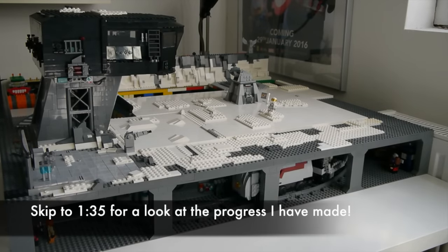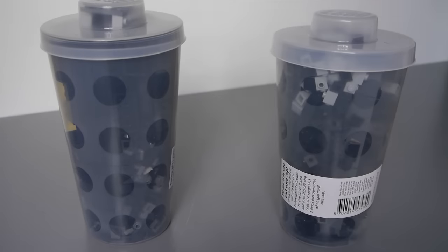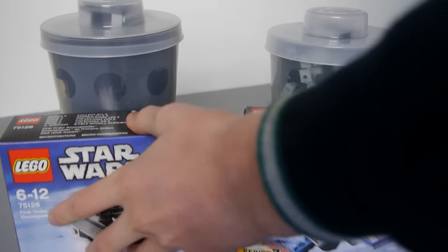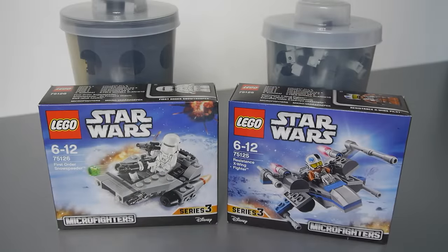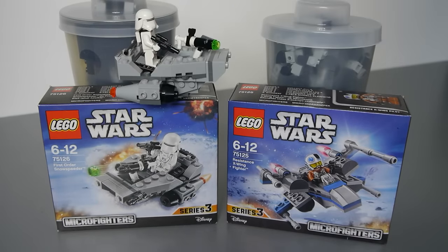I've recently visited the Lego store to get some more parts for this MOC. Not only did I get these two pick-a-brick cups but I also got the two Force Awakens Micro Fighters which you can see here. I've already built one but now I'm just going to build the other one really quickly.